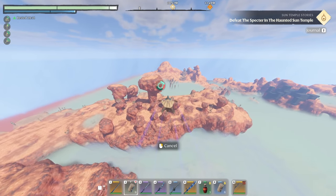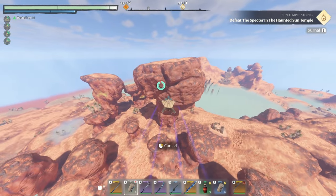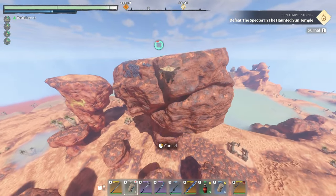We are going to travel to the Kindle Wastes Fast Travel Ancient Spire, jump off of that, and go all the way down to the Sun Temple that's in the southern east corner of the map.